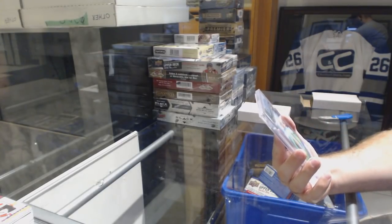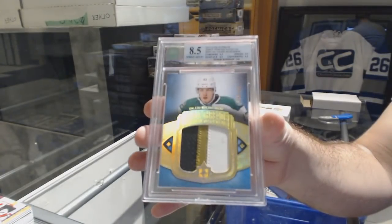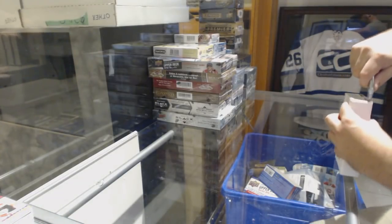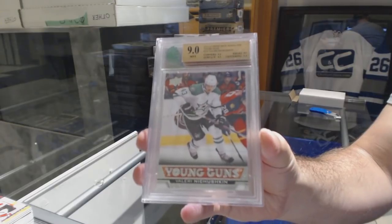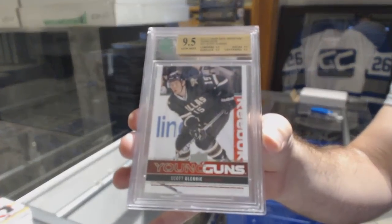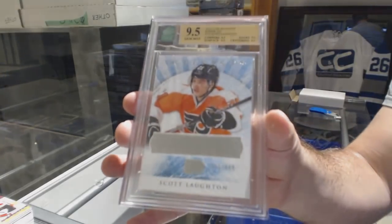We've got an 8.5 Debut Threads patch numbered to 100 for the Dallas Stars, Valerie Nechushkin. Graded 9 Young Guns for the Dallas Stars, Valerie Nechushkin. 9.5 Young Guns for the Dallas Stars, Scott Glennie. And a 9.5 Artifacts Rookie numbered to 699 for the Flyers, Scott Lund.